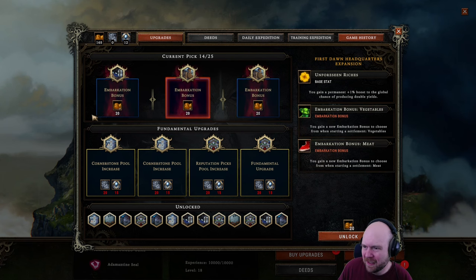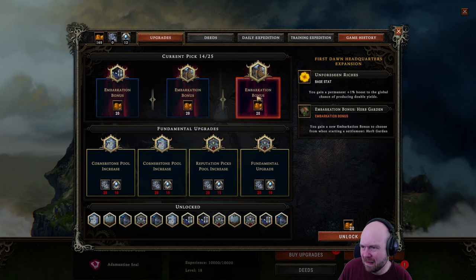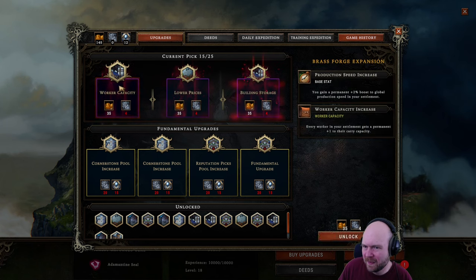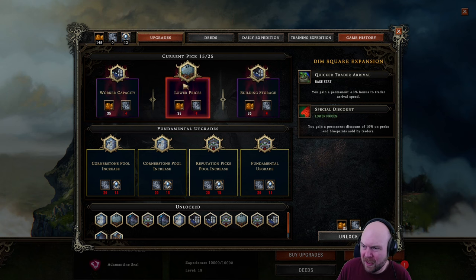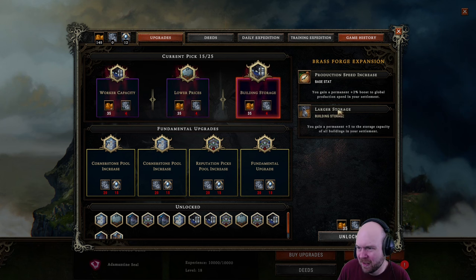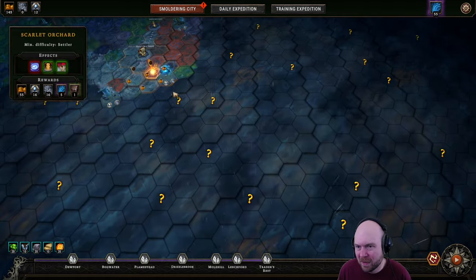Starting with food is very boring. Herb garden. Okay, and then we're stuck. Worker carry capacity increase is pretty good. Discount on perks and blueprints — don't care. Larger storage matters less, so it's probably gonna be this when we get mechanisms. Oh, it's gonna be right now. Let's go.